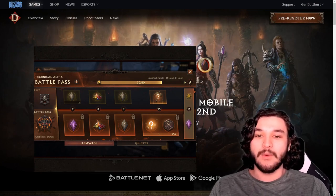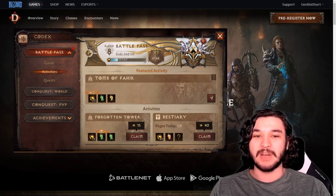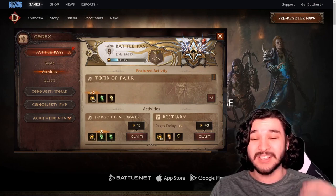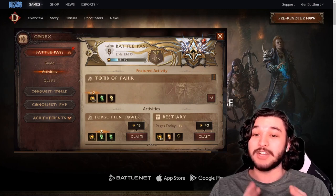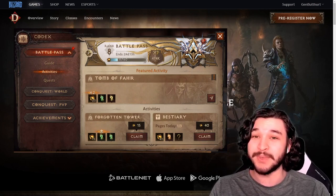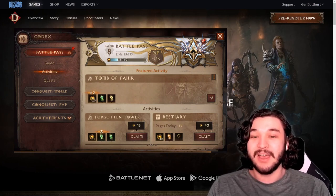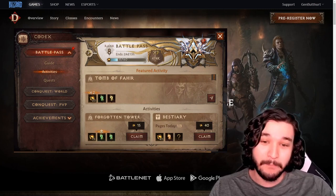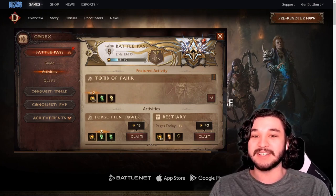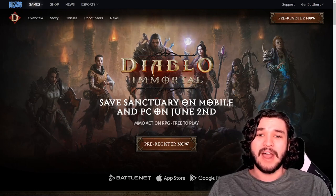To progress the battle pass, you complete seasonal quests — activities you turn in to earn XP toward the battle pass and toward your character. One very important thing: you will not get extra XP if you purchase extra levels. This means spenders cannot simply buy their way through levels. Everyone gets the same amount of XP when turning in quests, whether or not you spend on the battle pass.